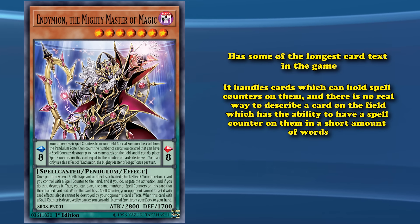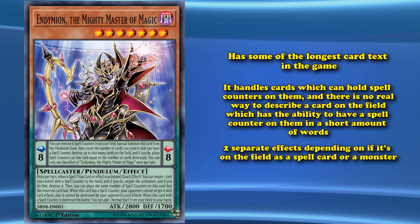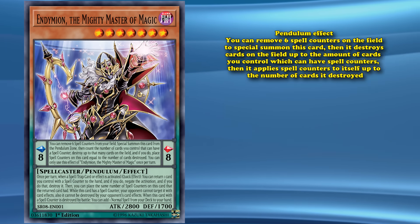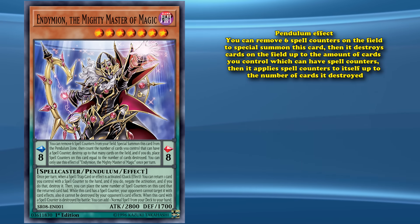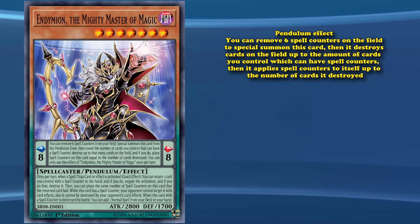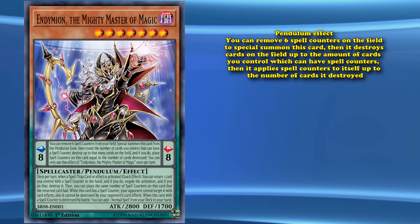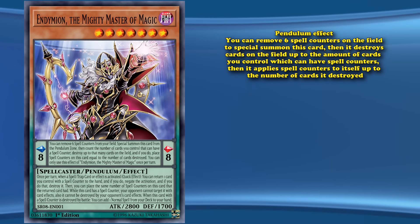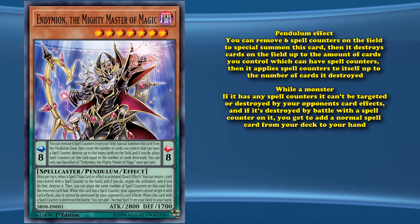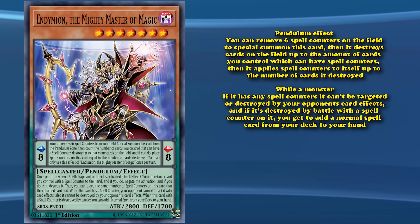The card is a pendulum monster and has two separate effects depending on if it's on the field as a spell card or as a monster. Its pendulum effect basically boils down to: you can remove six spell counters on the field to special summon this card, then it destroys cards on the field up to the amount of cards you control which can have spell counters, then it applies spell counters to itself up to the number of cards it destroyed. While it's a monster, if it has any spell counters it can't be destroyed or targeted by your opponent's card effects, and if it's destroyed by battle while it has a spell counter, you get to add a normal spell card from your deck to your hand.